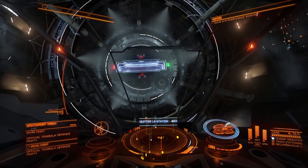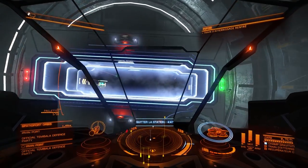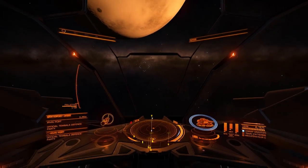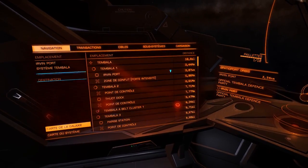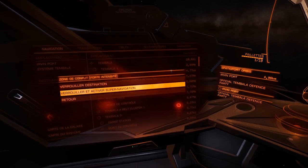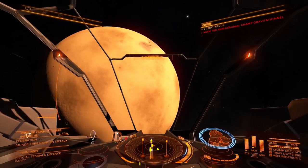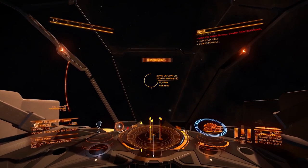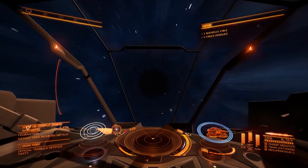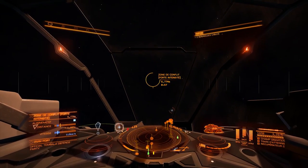On est en monde ouvert, on sait jamais, on trouvera peut-être des petits copains de jeu. J'ai eu une période où ça merdait bien, mais depuis un moment, plus trop de problèmes avec les vrais joueurs. Les zones de conflit : on a une forte intensité toute proche. Je suis encore dans le champ gravitationnel... non, j'y suis plus. Il suffisait de le dire. Bon point pour le Vulture : une bonne vitesse de pointe, il fait pas les 420 du Cobra, mais il se rapproche des 400. C'est pas mal du tout.